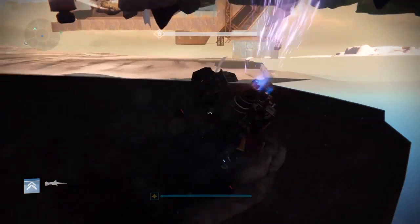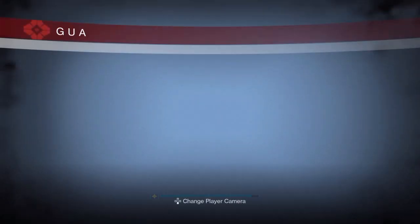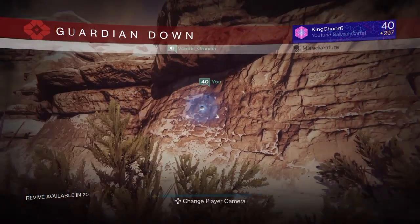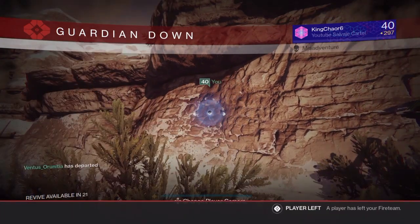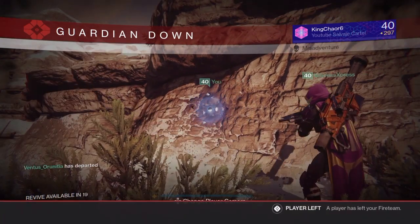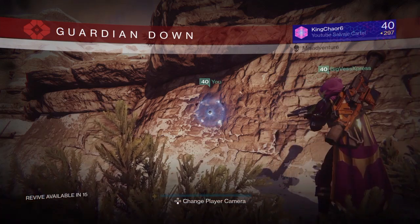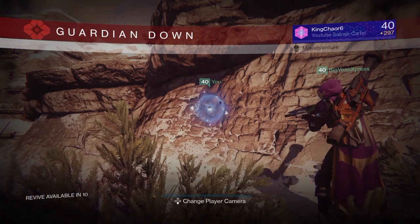So what you guys want to do, you guys want to stand within that area that I'm standing on, and you guys want to see a tree on the left side of your screen. You guys want to stand behind that wall that I was standing on, and then you guys want to open your ghost. And what you guys want to do, you want to summon your Sparrow, and as soon as your Sparrow is summoned into the wall, you guys want to boost.